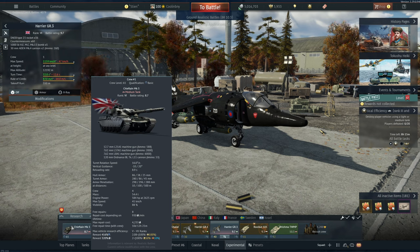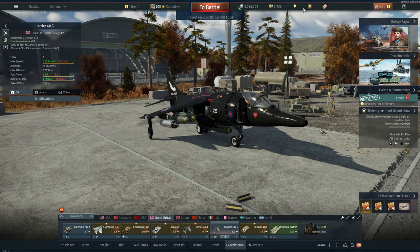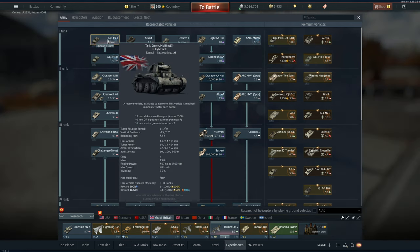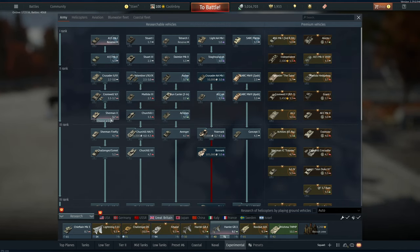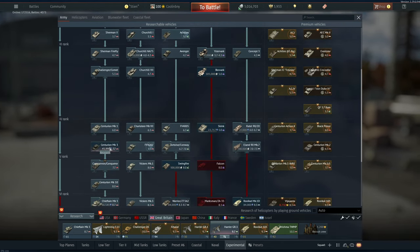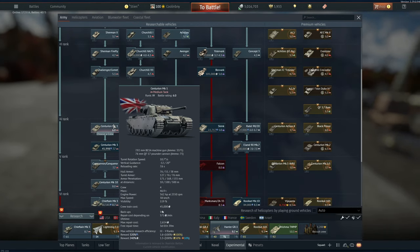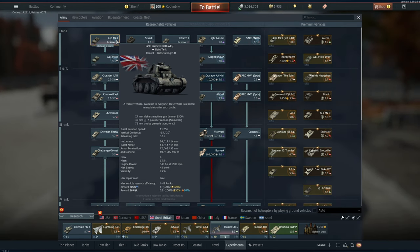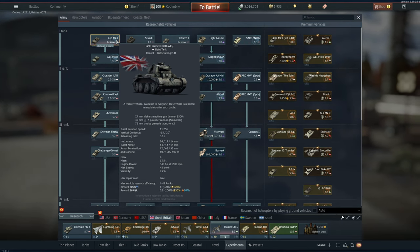RP functions very similarly to silver lions, except that RP unlocks things whereas silver lions purchase things. Using the Chieftain Mk 3 as an example, you get a 320% reward multiplier for silver lions with premium time active. At tier one, vehicles like the A13 Mk 1 only give a 16% multiplier. As you go up in rank and BR, you get a higher reward multiplier, but it also costs more to maintain, repair, rearm, and crew those vehicles.